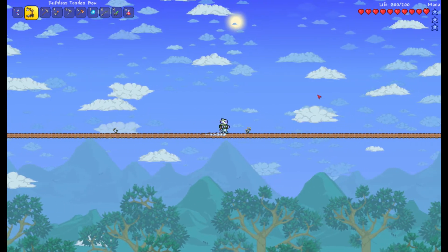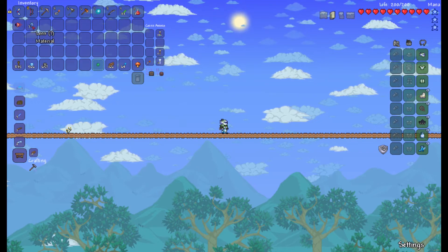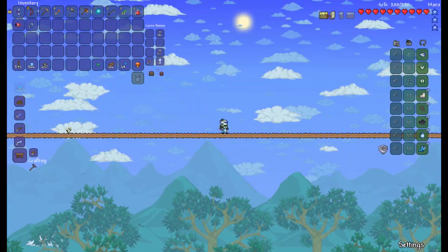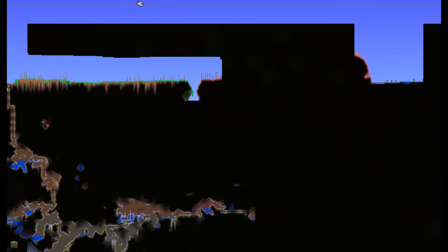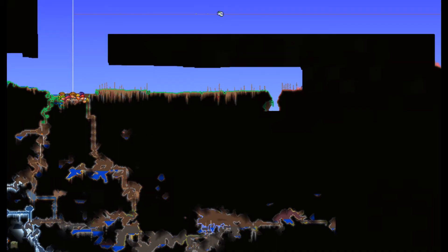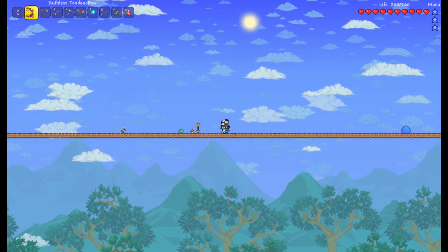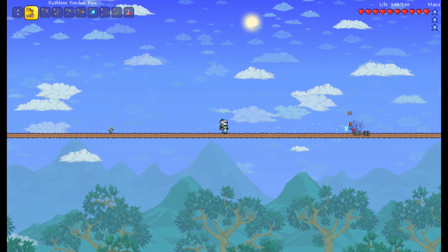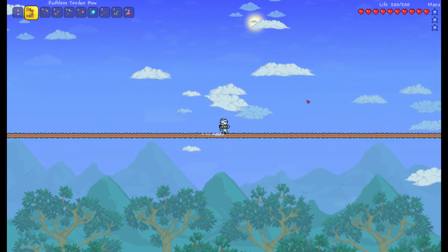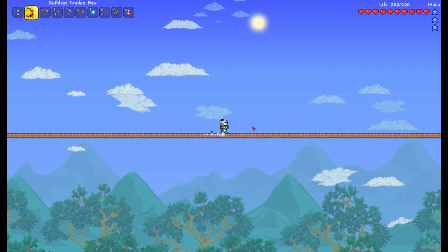You'll probably encounter harpies at some point. Regarding the Eye of Cthulhu, I'm going to use the Suspicious Looking Eye to summon it. You can craft this item, which summons the boss on command, using five lenses. Looking at the map, I have right next to my home a crimson altar — the equivalent of demonic altars in corruption worlds. I spawned in a crimson world, and you use this altar to craft the Suspicious Looking Eye using lenses, which are dropped by demon eyes that float around during the night.